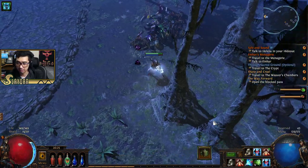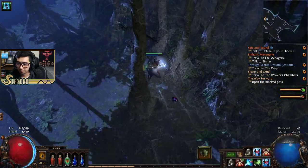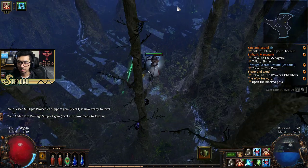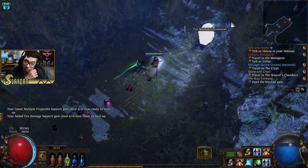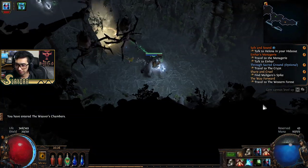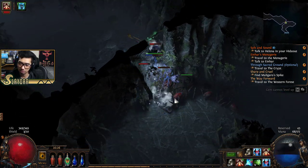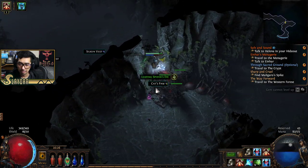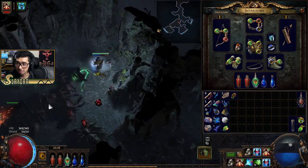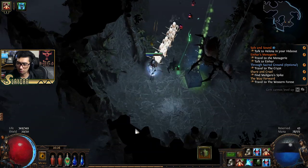We've got to find the Weaver's Chambers over here. We found it quite easily. Sometimes this thing is super far — it's usually in one of the corners, that's like the best way to path towards it. I don't know if Blink Arrow is that much faster unless we're crossing gaps — obviously if we're crossing gaps we're going to use it. I think instead of Pierce, I can add some type of elemental damage to my Ballista. I feel like we would do a lot more damage. We're looking for a big Spider boss.